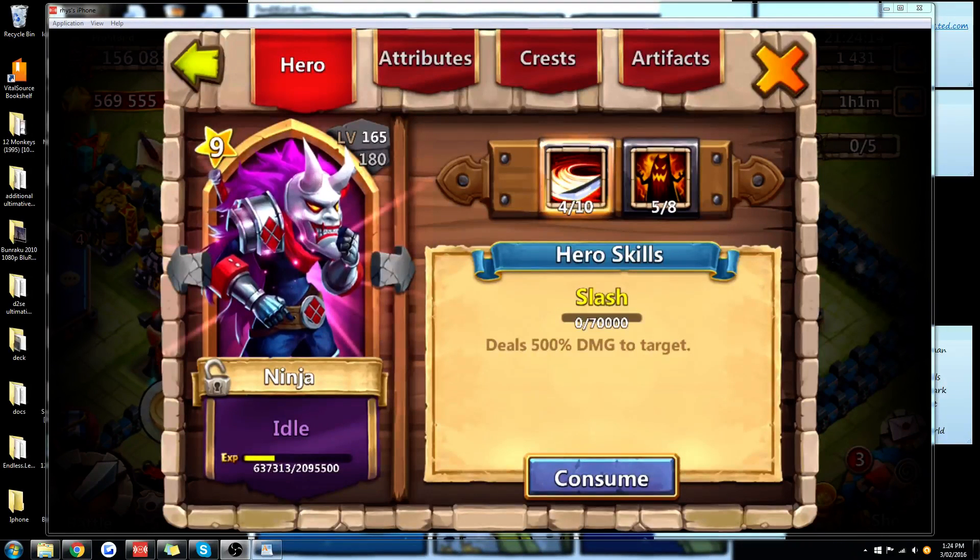Hi, Rhys here from PDGamers with a Castle Clash tutorial video for the hero Ninja. When the game first started, Ninja had the highest damage of any hero off his proc, and that was his claim to fame. Additionally, he also had the fastest run speed, which made him quite useful for a very short period of time for Arena, blowing up the opposition crystal on an open lane.